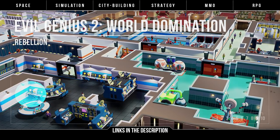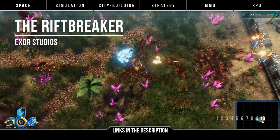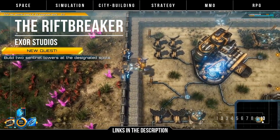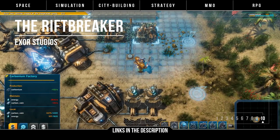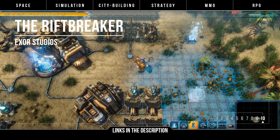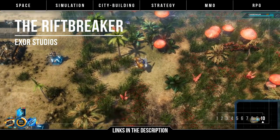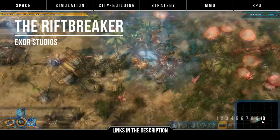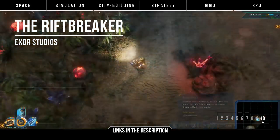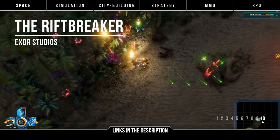And now Clemmy takes the last game. The Riftbreaker is a base building survival game with action RPG elements, where you play as a scientist-commando hybrid in a mech suit and have to establish a base and a portal back to Earth on an alien planet, collecting samples and researching technologies while fending off the alien threat. The base building seems centered around constructing a power grid, with complex chains of automated mines, refineries, and more. Combined with wall building and the sheer number of alien creatures, it feels like a cross between Factorio and They Are Billions. It's very graphically impressive, and as a bonus, their previous title Ixion Defense is excellent as well.